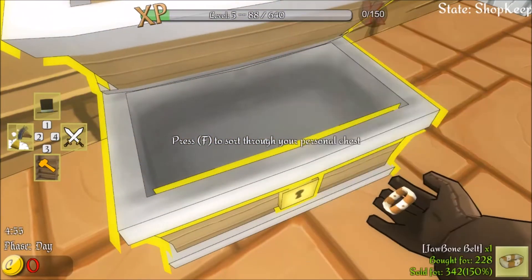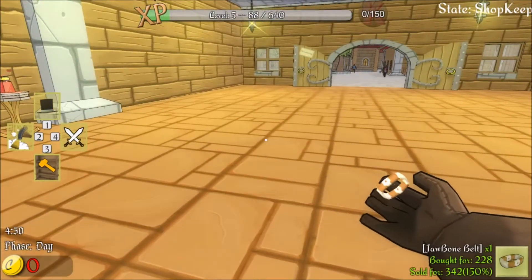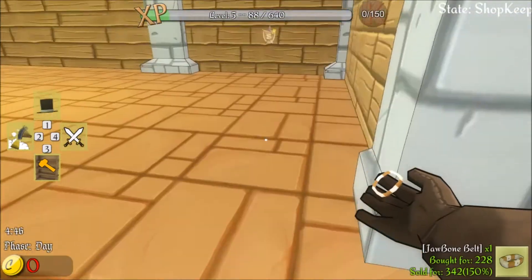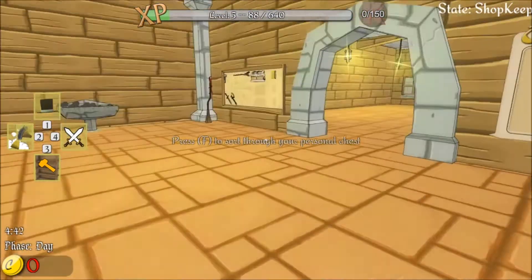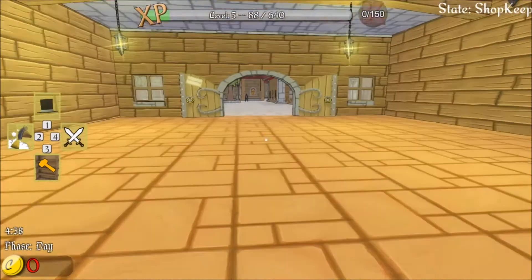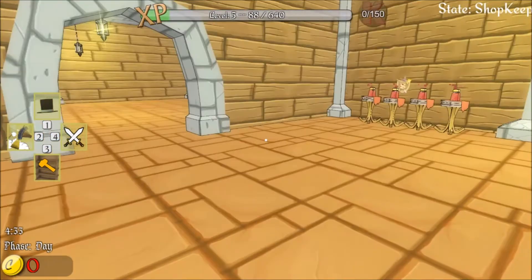Let's take a look at this item — it's a jawbone belt, sold for 342. I'm sure I need something special for it like a table or some sort of rack. I don't exactly know what I need for that display.